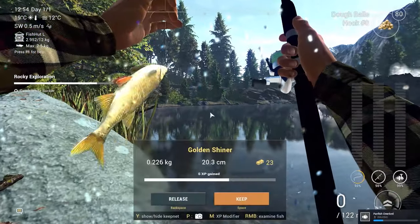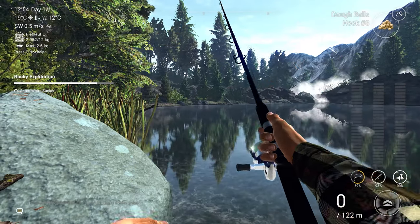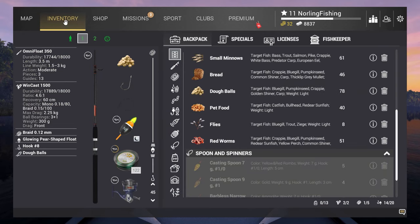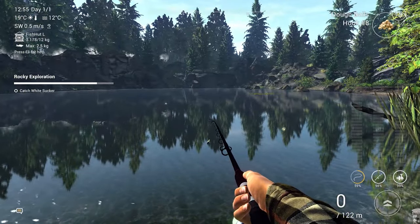Maybe I should switch over to dough balls — and here we go, our Golden China with dough balls. Dough balls were the way to go! My inventory is full of small fish but I'll keep collecting them. Once I get something nice I'll let these guys go and put the nice fish in my keep net.